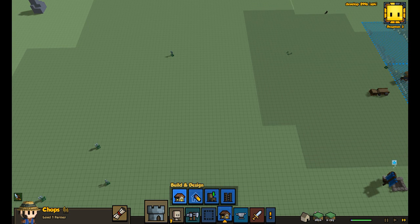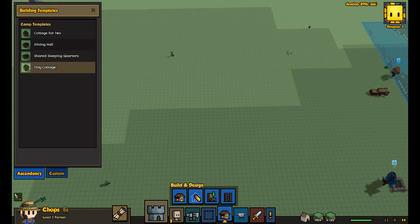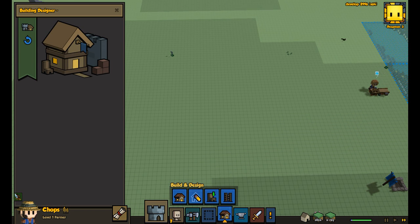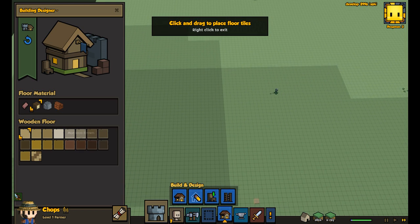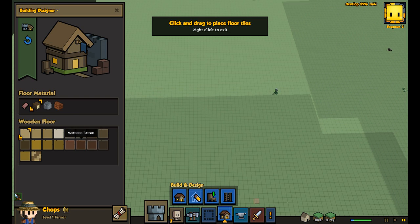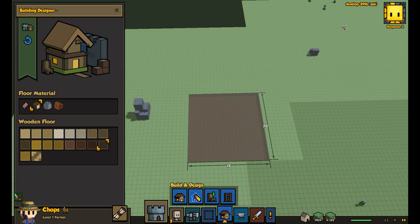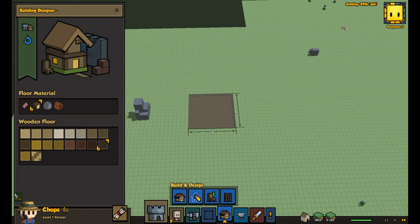To get that net worth up so we can get a new person, we are going to make a new house. These are the building templates, but I like to design custom ones. I usually like this cocoa brown flooring. We're going to build it over here — not too big since it's just a house. 12 by 12.